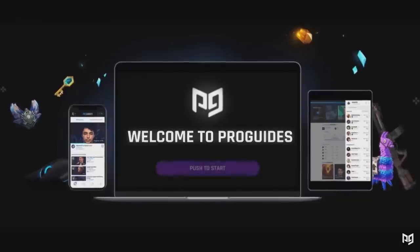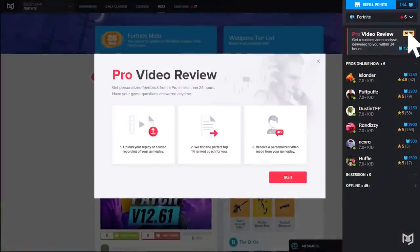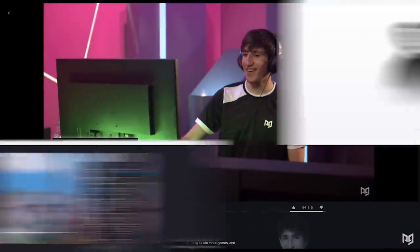One surefire way to start outplaying better players is to simply spot your weak points and improve on them, which is exactly what the coaches on proguys.com can help you do. Go check it out and get started.